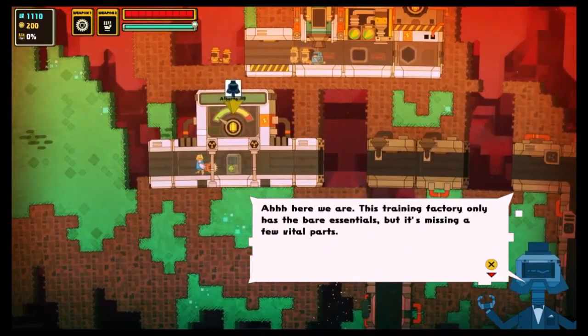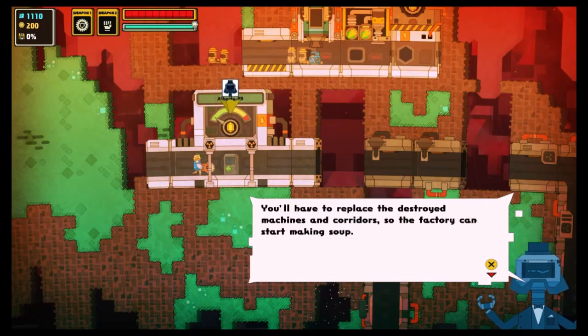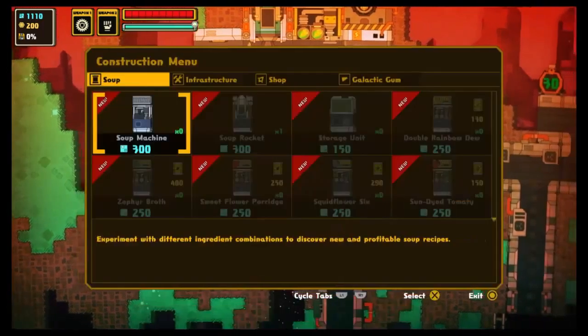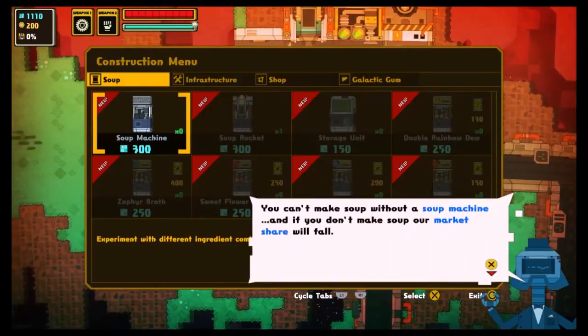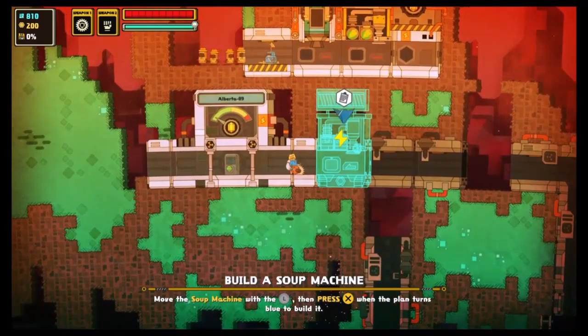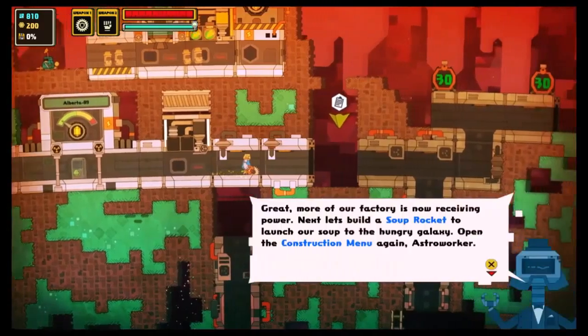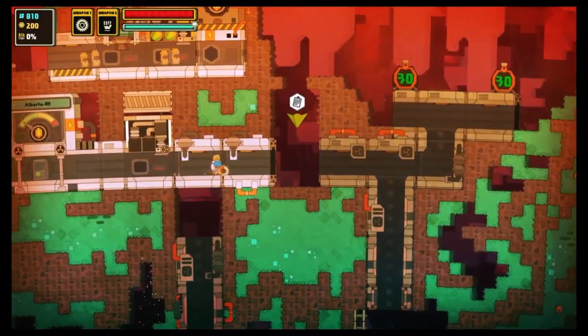This is our factory. This is the office — the one you always need to build. It allows you to see how much energy you have. This is a kapot (broken) factory. We need to build a soup machine, which is very important, because without a machine you can't make soup. And this is a soep rocket — soup rocket.